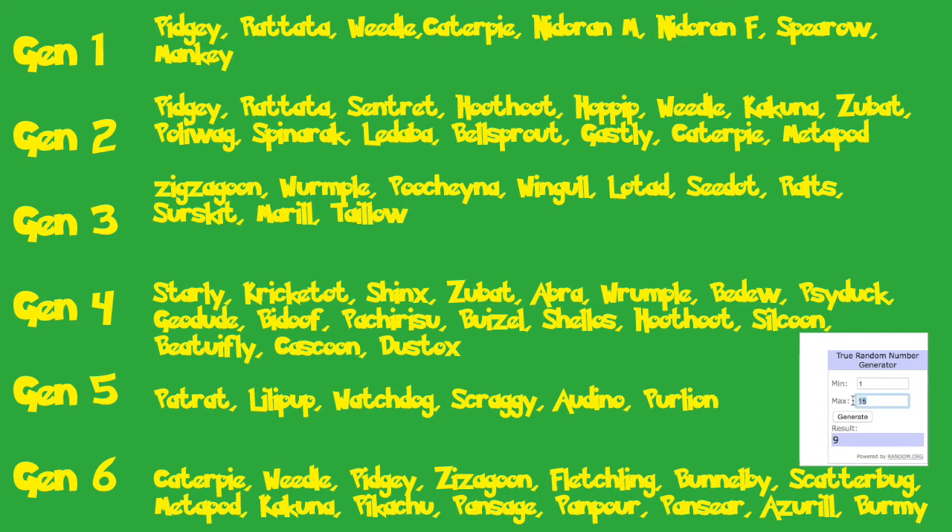Generation 3 has 10 possible Pokemon. And 9 again — so that gives us a Merill. Uh-oh, that's not so good. On to Generation 4, where there are 18 possible Pokemon — we get 14, which counting down gives us Hoot Hoot, so that's a Noctowl. Noctowl is a pretty good special wall, so that's not terrible. Generation 5 has only 6 possible Pokemon — come on, Audino! Yes, I got Audino! That's huge. And finally, Generation 6 has 15 possible Pokemon — number 2 is Weedle, which gives me a Beedrill.